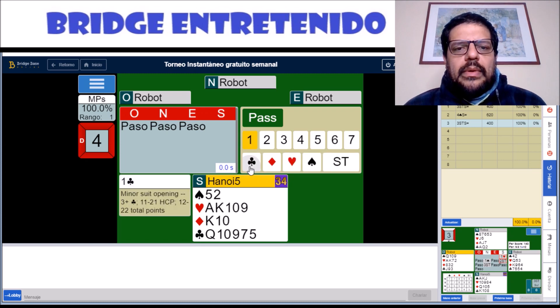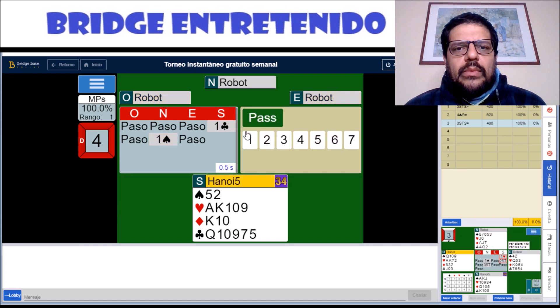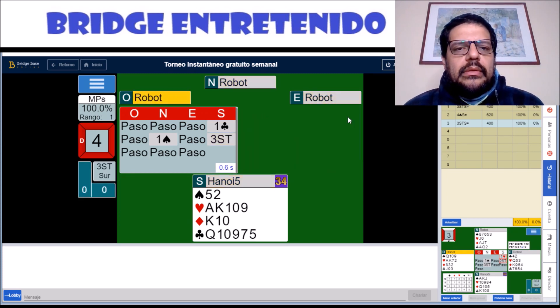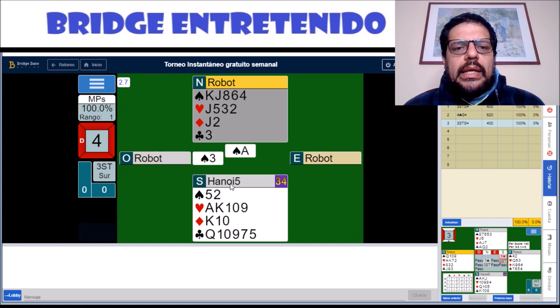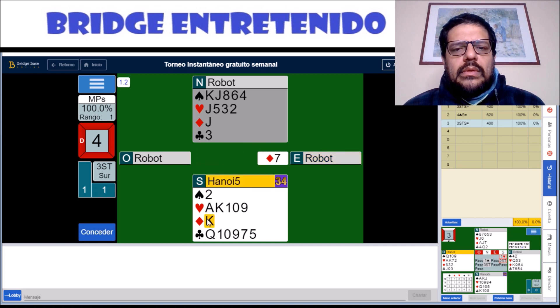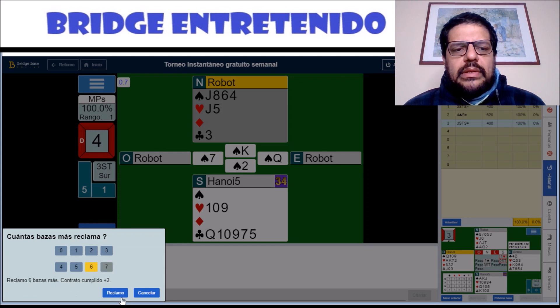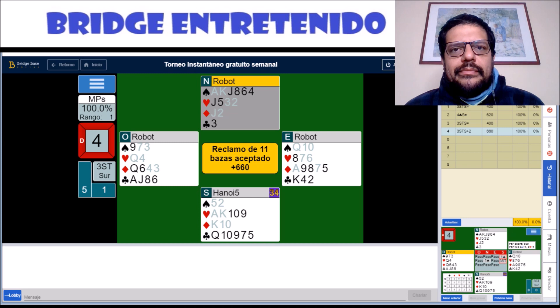Hand number 4, we open one club, and then we bid three no trump. As you know, this shows a pretty good club suit and 18 high card points — we don't have any of that. They lead a spade, which we win at the table, and then we try the diamond suit. We pick one with the queen — double finesse — which is marvelous. That lets us make 11 tricks, and that my friends is good enough for 100%.